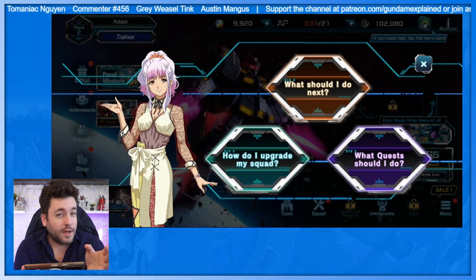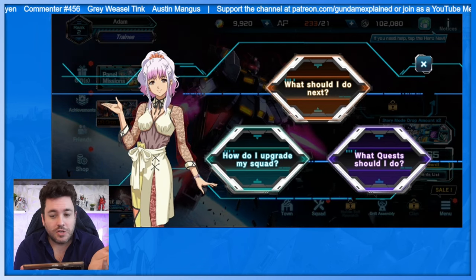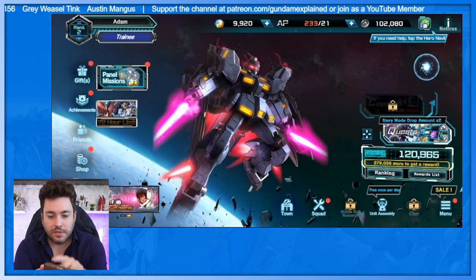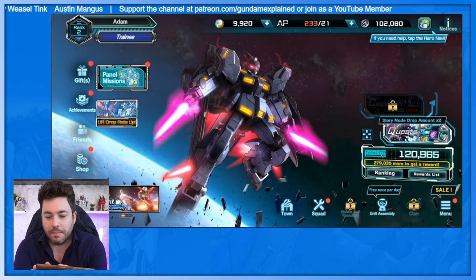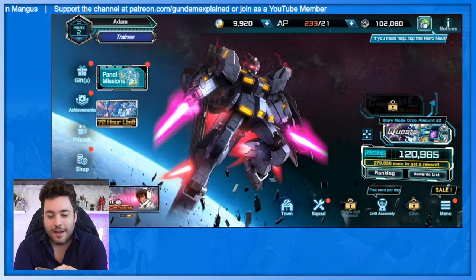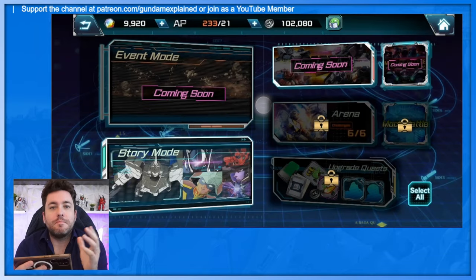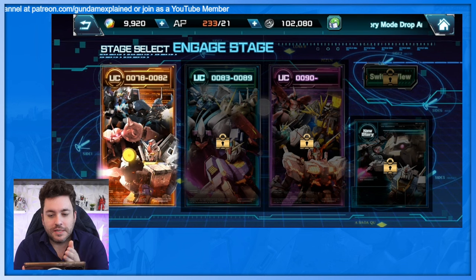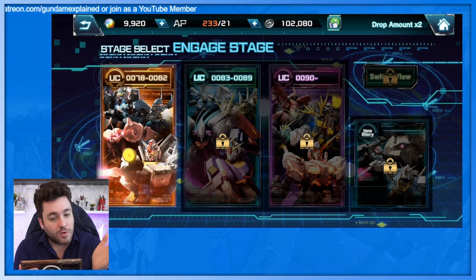On my screen it even tells me if I need help to tap Haro. They do the anime girl thing here — in fact the first thing you do in this game is choose which anime girl you want to look at the most. I wish it was just characters from Gundam that you could set up as your guide, but you don't need them. I like how we're seeing these different timelines here.